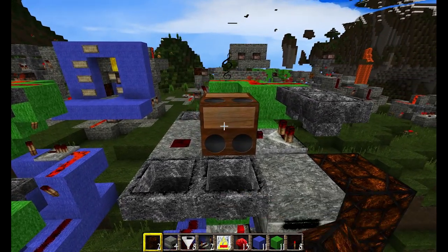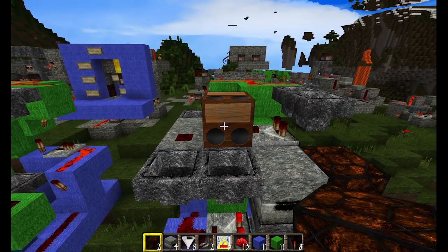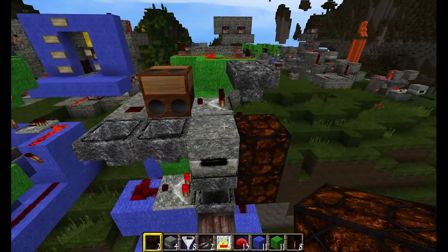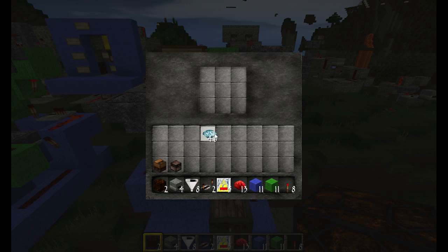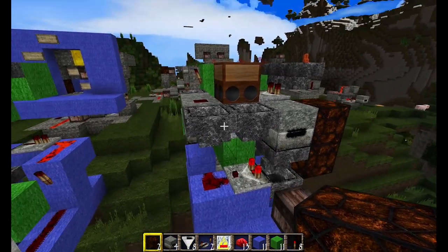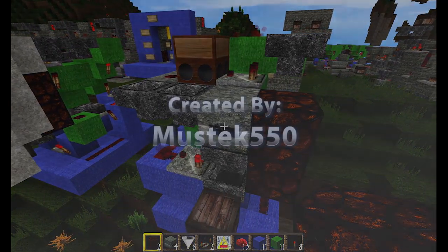Make sure you set a happy note on your note block, because your customers only like happy notes when they're purchasing something from your store. To test the system, put in three — hopefully everything works. And here comes the loot! That is all for this system. Hope you enjoy the upgrade. Thanks and bye.